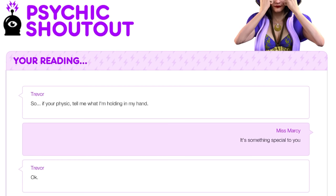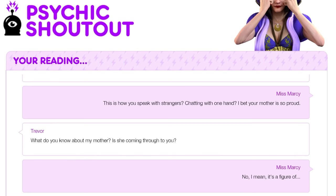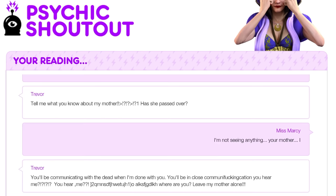For Trevor, the psychic tries to communicate with his mother, prompting a furious reaction: "You'll be communicating with the dead when I'm done with you! Leave my mother alone!" This just tells us that Trevor doesn't know whether his mother is alive or dead.